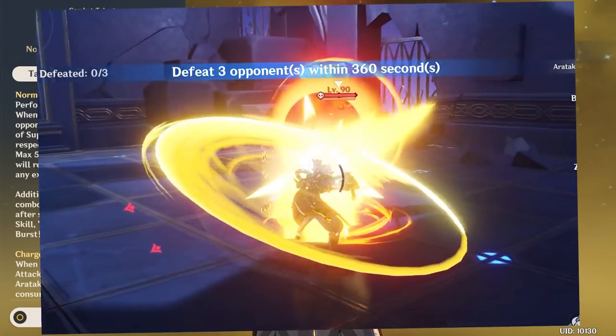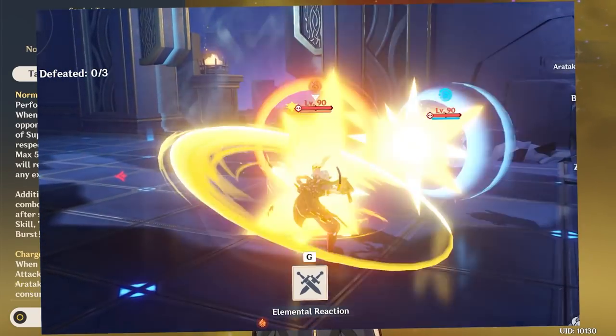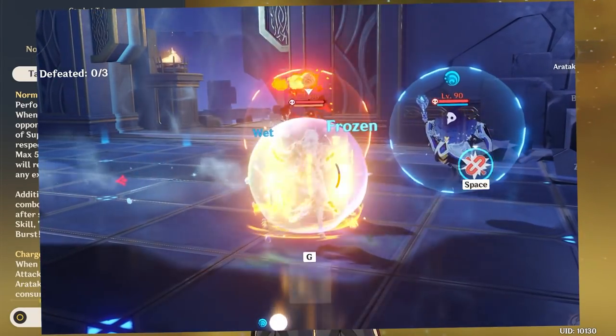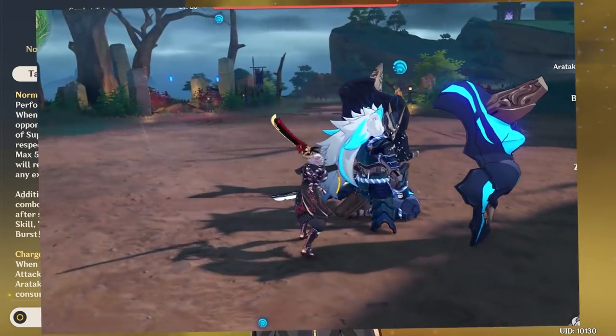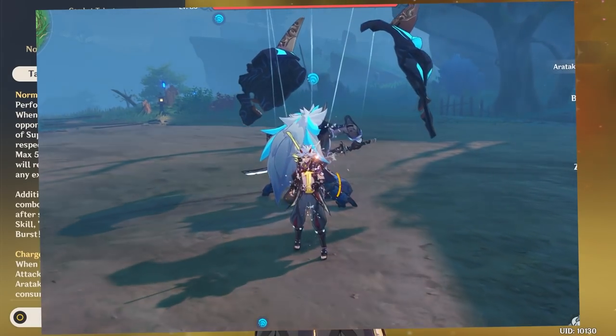A couple other notes about building SSS stacks: it does work against Abyss Mage shields and Abyss Elector shields. It also builds stacks against invincible enemies, like the Magu Kenki while it's getting up.